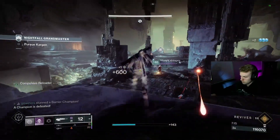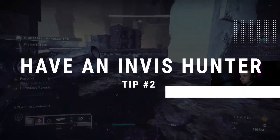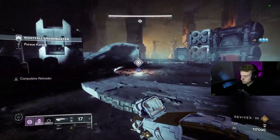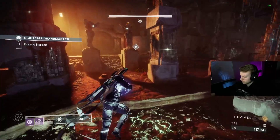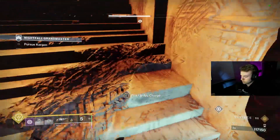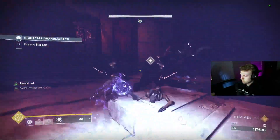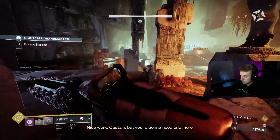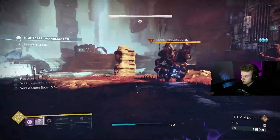Tip number two: in most cases, always run with an invis hunter. Omnioculus is great, especially since you can pull off a revive and then immediately smoke yourself and your teammates. Graviton Forfeit is also super strong for the increased invis duration. Depending on your stats, you should be able to have 100% uptime on invis with high strength and mobility. Personally, I don't think it's worth it to run high strength — even without a 100% uptime build, when I need invis, I end up having it. But do whatever works best for you.